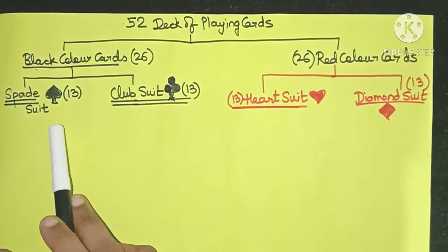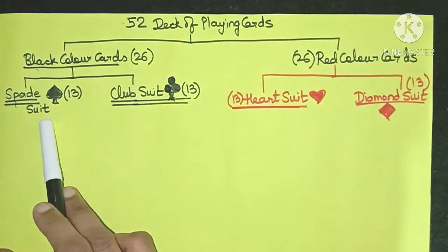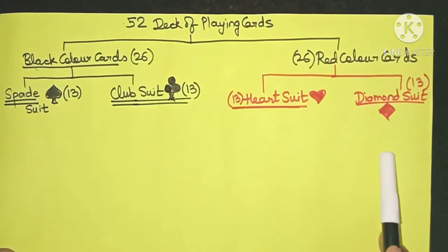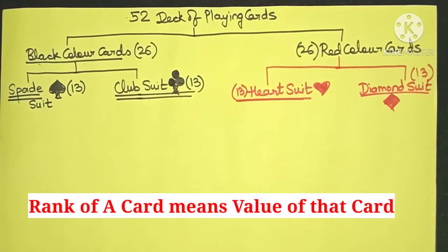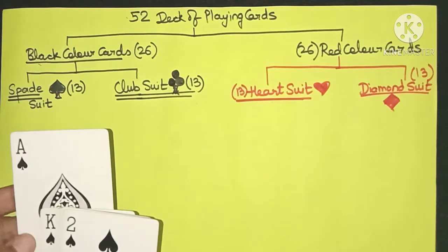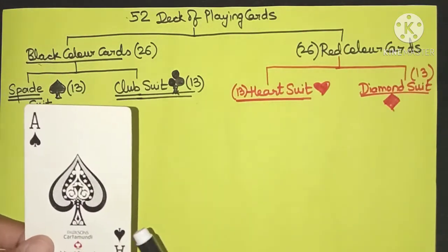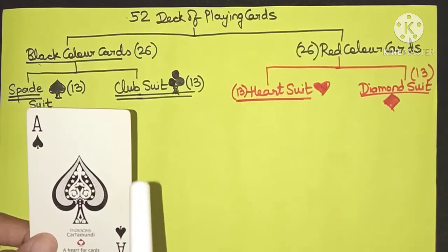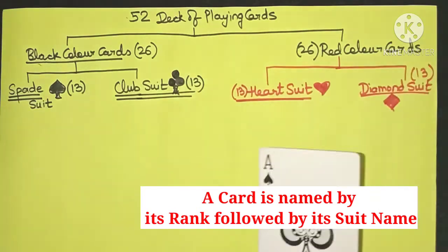Now let's see the different types of cards in the spade suit — there are 13 cards. Each of the 13 cards has a particular value or rank, which is the value given to the card. In the spade suit, the card with the highest value or rank is the ace card. This card is known as the ace of spades — ace because it is an ace card, and spade because it belongs to the spade suit. This is the highest ranked card.